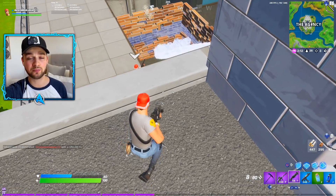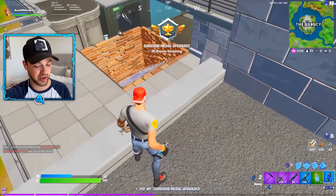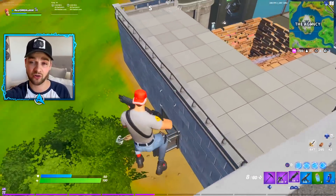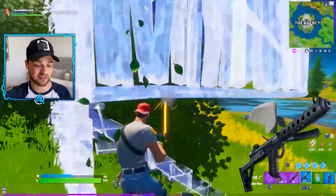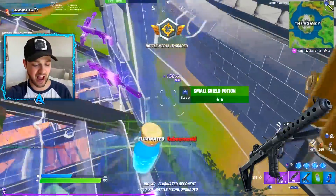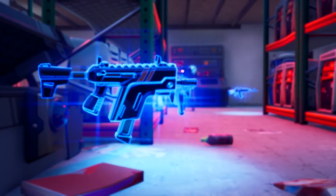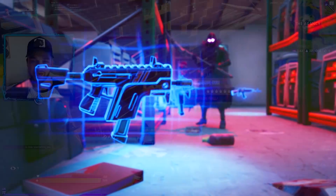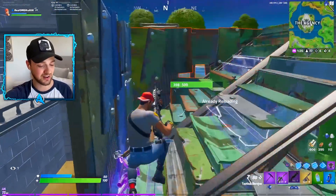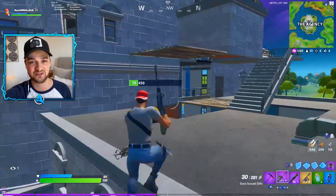A weapon currently found within the Save the World files — but which could transition across to Battle Royale in a future update — is a purple epic and legendary gold version of a weapon called the Pepper Sprayer, described as a fast-firing automatic SMG that's most accurate when fired in short bursts. Decent recoil, fast fire rate, and it looks to hold a decent amount of ammo and do a decent amount of damage. We currently have the Rapid Fire SMG in only the blue variant available within the henchman chest, so the Pepper Sprayer following up as a higher rarity variation is very likely. It could be a killer SMG within the brand new season.